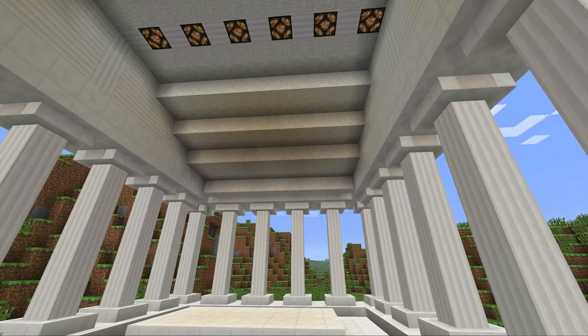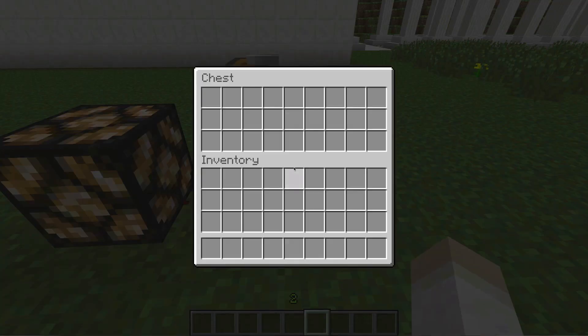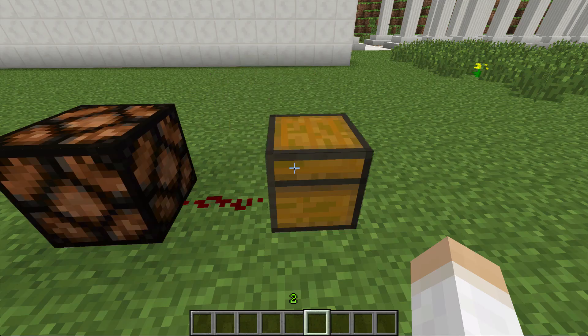These have given us the possibility of all new great creations such as this one. A new trapped chest has been added which gives a redstone signal upon being opened, and its strength can change depending on how many people have that chest open at the same time.